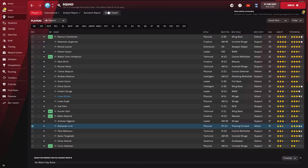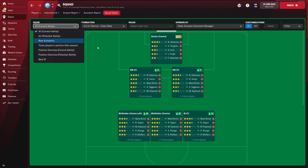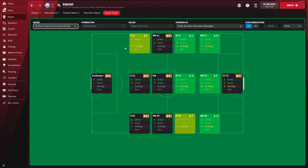With our season objectives covered, we look at the squad depth and then the position overview with current ability ratings. You're going to rate the team based on their current abilities and see where you have players and where you don't. There's one great goalkeeper, and I notice I don't really have a strong left back - there's just one decent left back, but that's something we can work with.